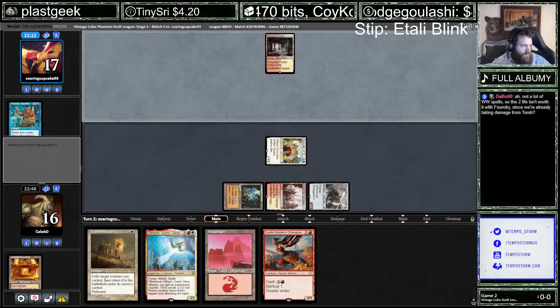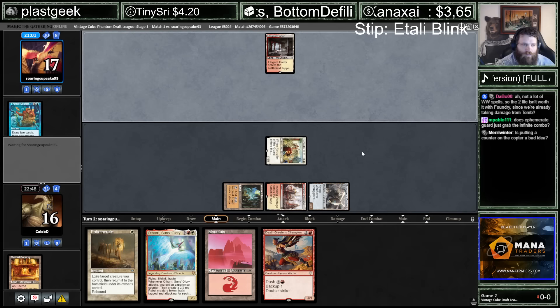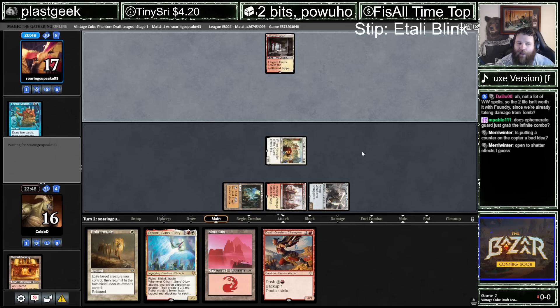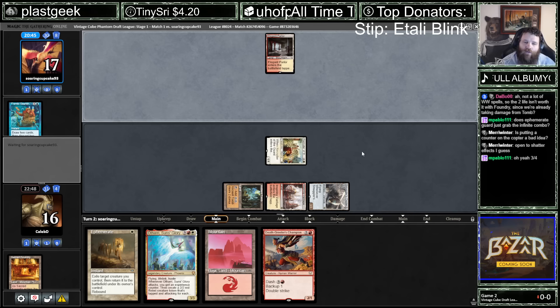Infinite Combo. We can't grab Resto with Recruiter — only Kiki-Jiki. Is putting a counter on the Copter a bad idea? I don't think so. But I like the idea of holding up Ephemerate. I think this is a better way of doing that. It is nice to spread out your threats.